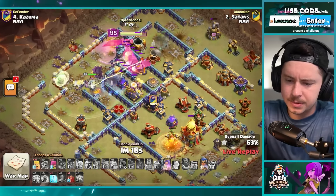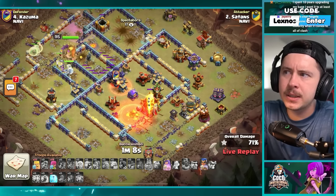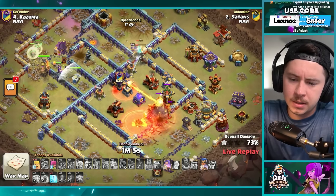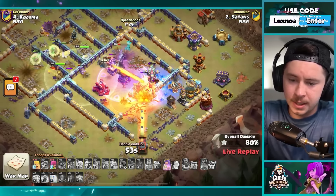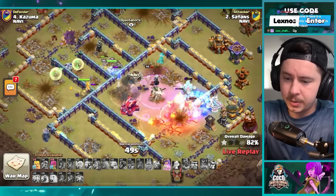Ice golem slows them down a little bit — we lost pretty much everything except the queen, the apprentice warden, the king. How does the grand warden become the first hero to die here? Royal champion has her ability with the hog puppet and seeking shield. Flame flinger — that's not going to get the town hall, is it? The seeking shield did a lot of damage to the town hall — that helps. Rage — no wait, that was a rage tower. We freeze — that's our last spell.